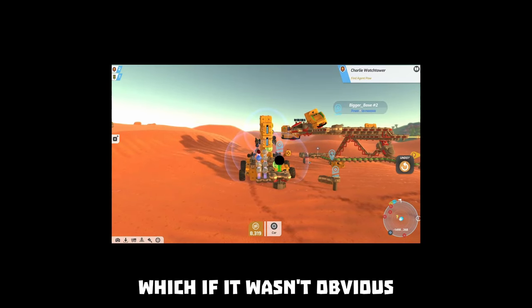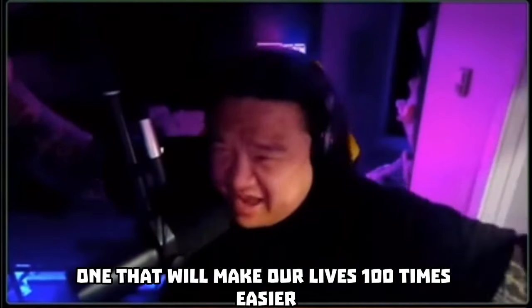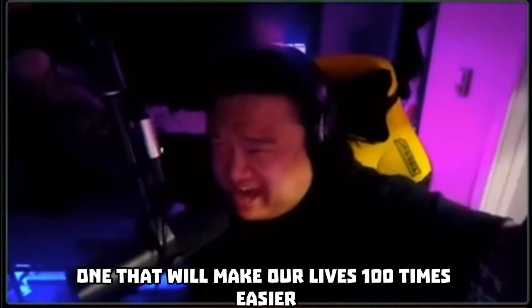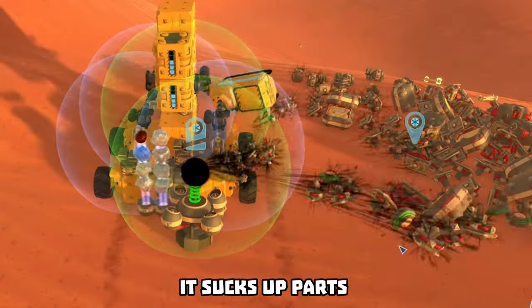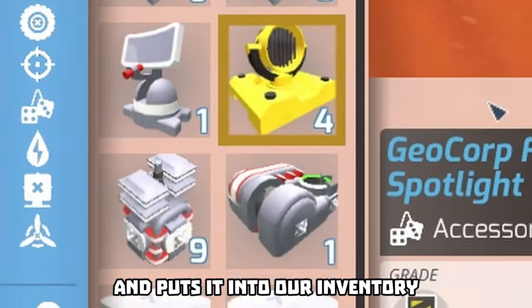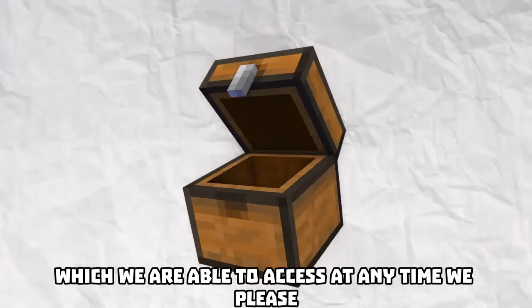And also the shield cells, which if it wasn't obvious, make a shield around my tank. And how could I forget the most important block in the whole game - one that will make our lives 100 times easier: the black hole. In simple words, it sucks some parts and puts them into our inventory, which we are able to access at any time we please.